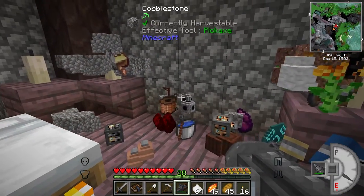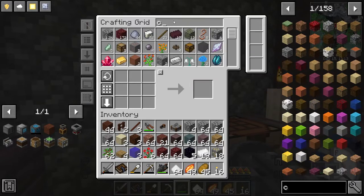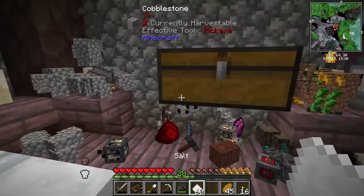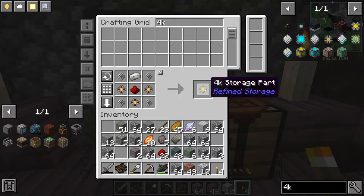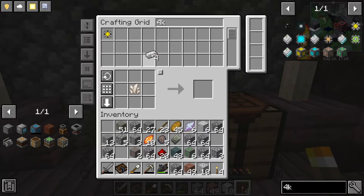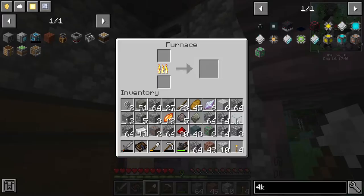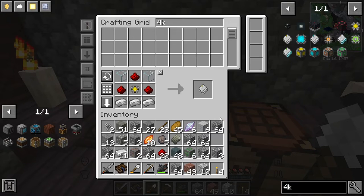We've encountered a problem — we filled up the 4k disk! That's incredible. I need to get another chest out and save this stuff, then make another 4k disk. Making three 1k storage parts, then the 4k storage part, and now the 4k storage disk — though we're missing one piece of quartz enriched iron and one glass. Had to go get one piece of sand — unbelievable! Now we have the glass. Made the second 4k disk, put it in the disk drive, and now we have lots more space.